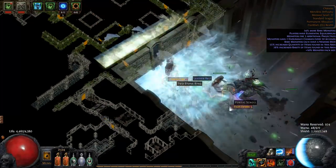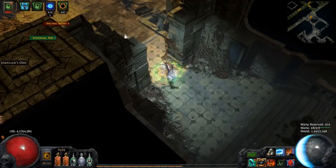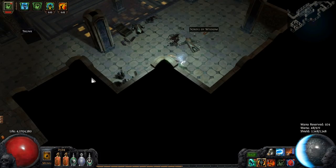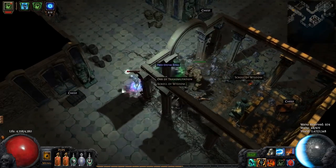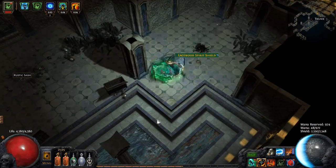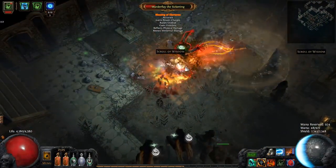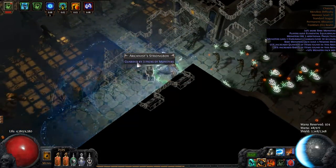Now let's talk about some of the challenges you may encounter while playing this build. My biggest challenge was defeating Izaro in Cruel and Merciless difficulty. I'd recommend waiting at least until level 43 on Normal, 70 on Cruel, and 80+ on Merciless before attempting to kill him. The faster you can get your fourth ascendancy point the better, as it significantly increases your damage and allows you to spec out of the cold penetration gem. I would also highly recommend against running curse immune maps, as this will significantly reduce your defense and damage by nullifying your benefits from Enfeeble and Assassin's Mark. So realistically, the only map restrictions you have are elemental reflect and curse immune maps — any other map affix is good to go.